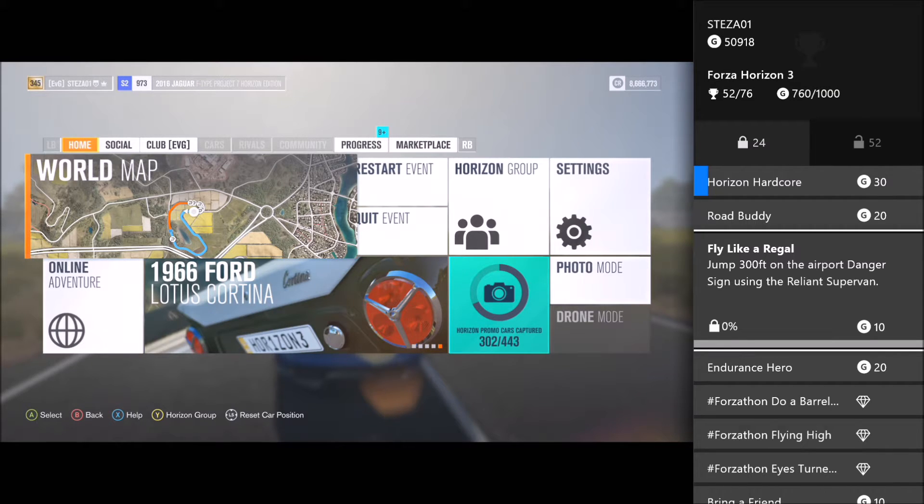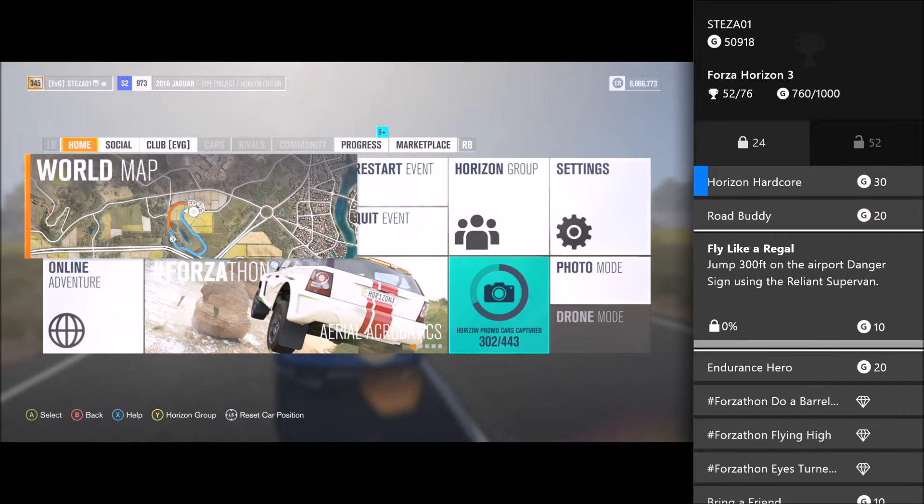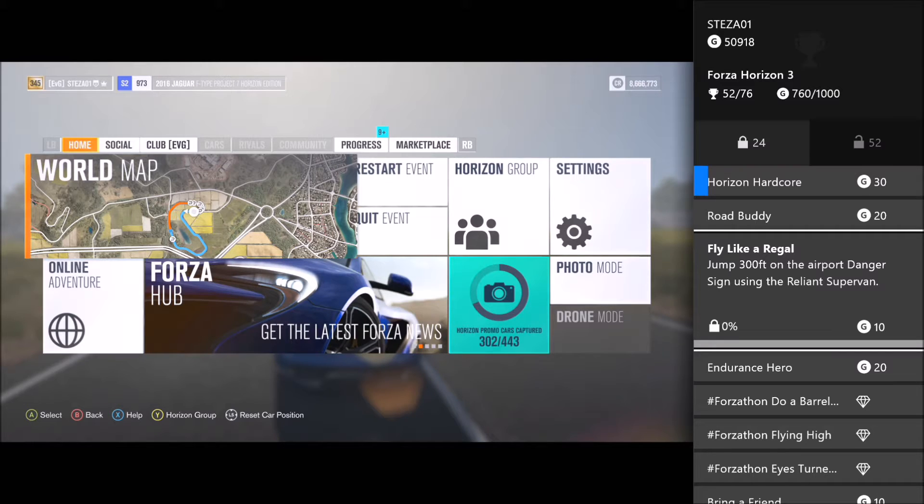The first one is called Fly Like a Regal, which means you have to jump 300 feet at the airport danger sign using the Reliant Supervan. It sounds a lot harder than what it is — it's pretty simple when you get into it.